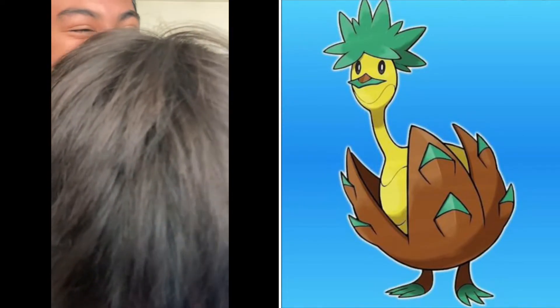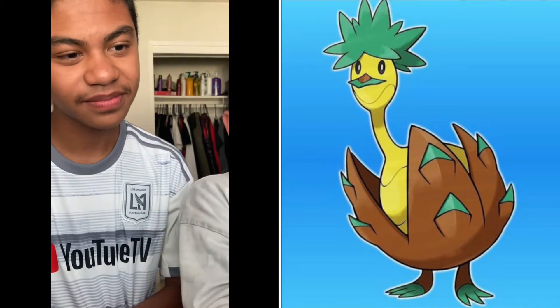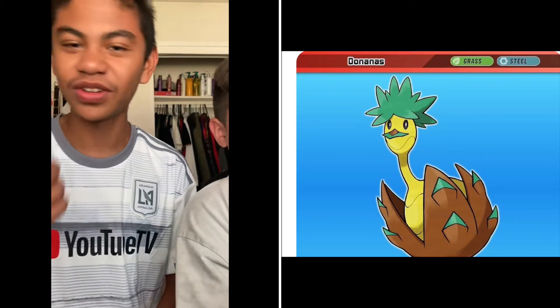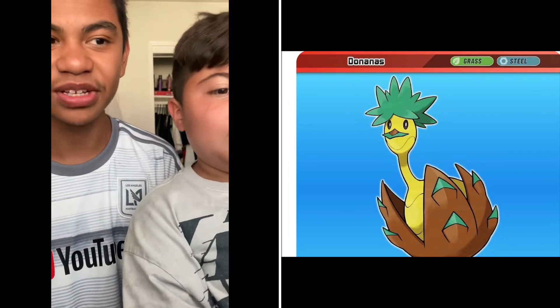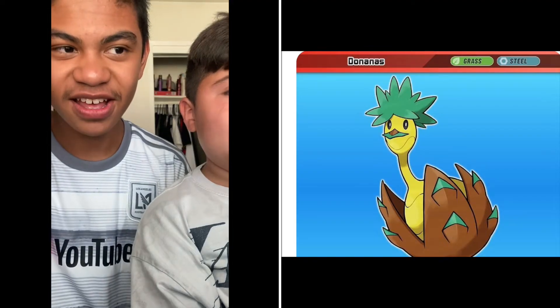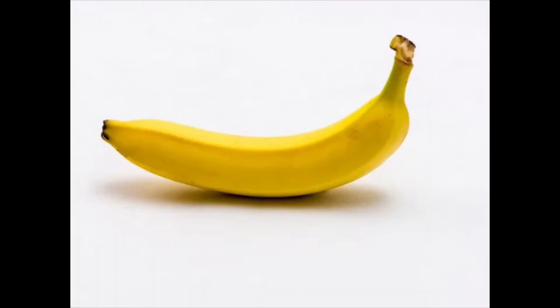These look so real. Real? This is Bananje — this guy is a Grass and Steel type. He's honestly my favorite fake mon because look at this man — he is a banana tree. He's a bit sus if you think about it; it looks like a pineapple plus a banana. I think that was the intention.